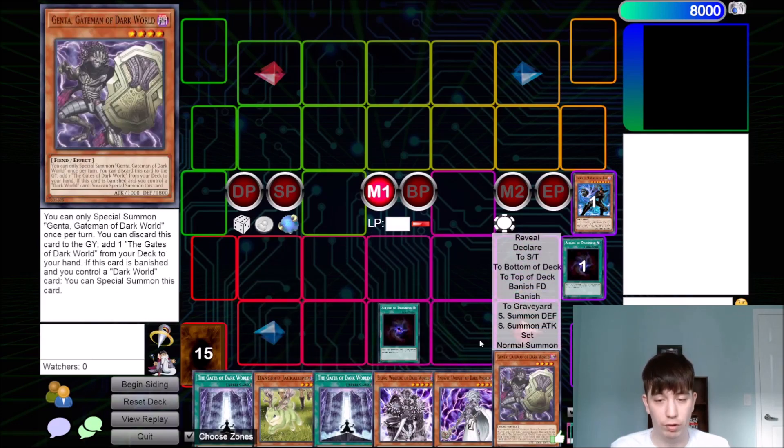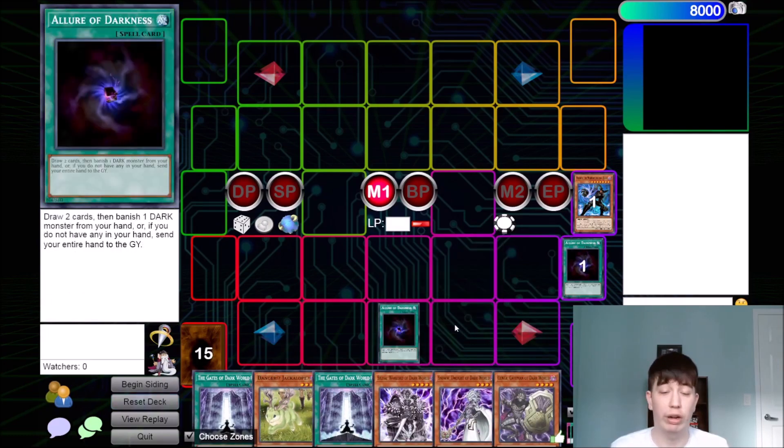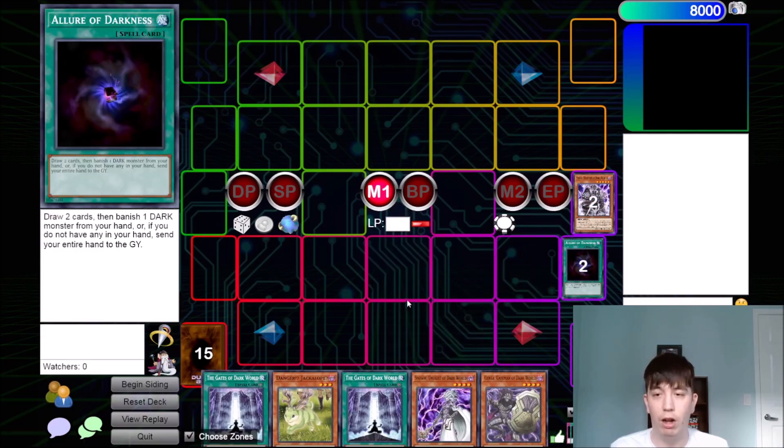Now this is a tough point in the game and there are a lot of options here. You could banish Jackalope — because you want to keep all your Dark Worlds or Silver. You're not going to banish Snow or Genta because it just makes no sense. These are your best cards in hand right now and Genta is going to get this whole train rolling. If this was a real game, I would probably banish my Silver because I have another one in deck. And if my Genta gets Ashed, I'll be okay because I have Jackalope as well. It's a really close call between Silver and Jackalope — Jackalope gives you a chance at discarding more cards. So I'm actually going to banish the Silver off this Allure.